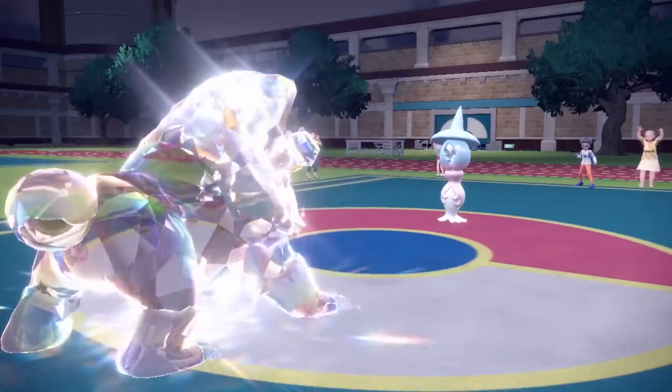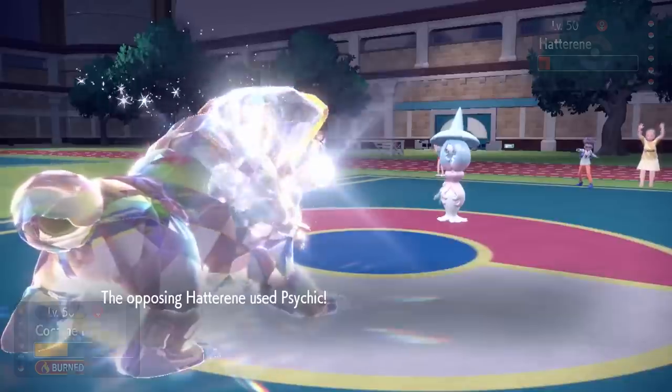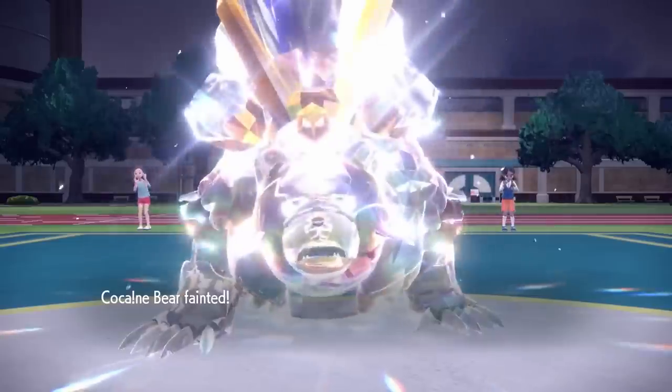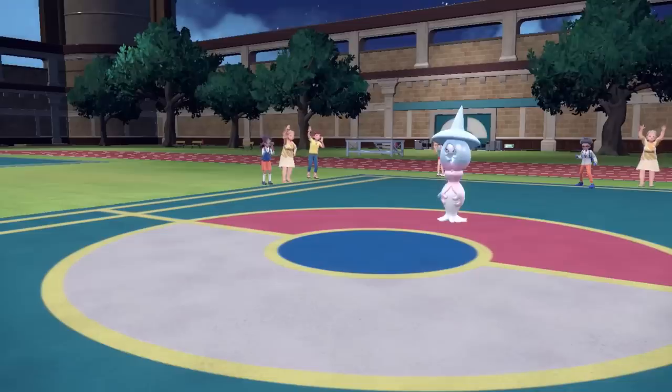That really breaks my bear balls because now this thing is going to be able to outspeed me and likely knock me out because of the chip I've taken. I don't really want to switch out, so I stay and go for that Earthquake. Unfortunately a Psychic from its weird little hat hand does take care of the bear — that's a little bit of a failure. If it had switched in one more time to Stealth Rock, we would have been in great shape.